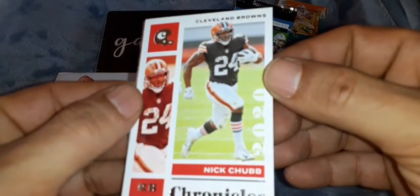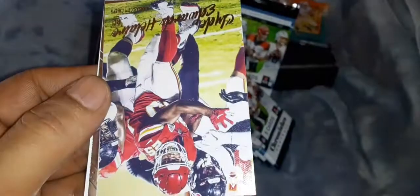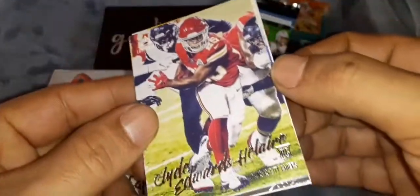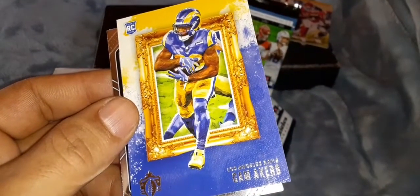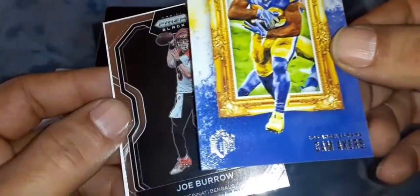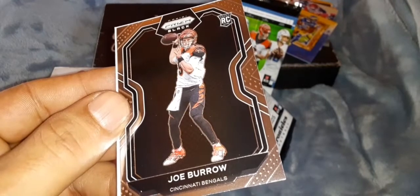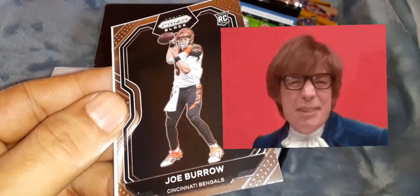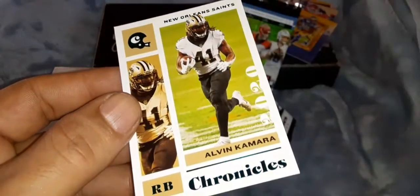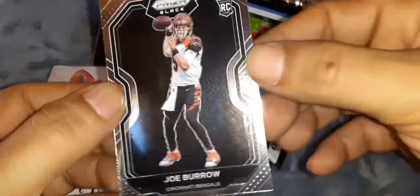That is going to be Nick Chubb, probably running up the middle. Clyde Edwards-Hilaire on the Luminance, rookie card. Got Cam Akers on the Gridiron Kings. That is going to be a Panini Prism Black of Joe Burrow - rookie card, Panini Prism Black. Last card is a teal of Alvin Kamara for the Saints. But Joe Burrow Panini Black - all day.